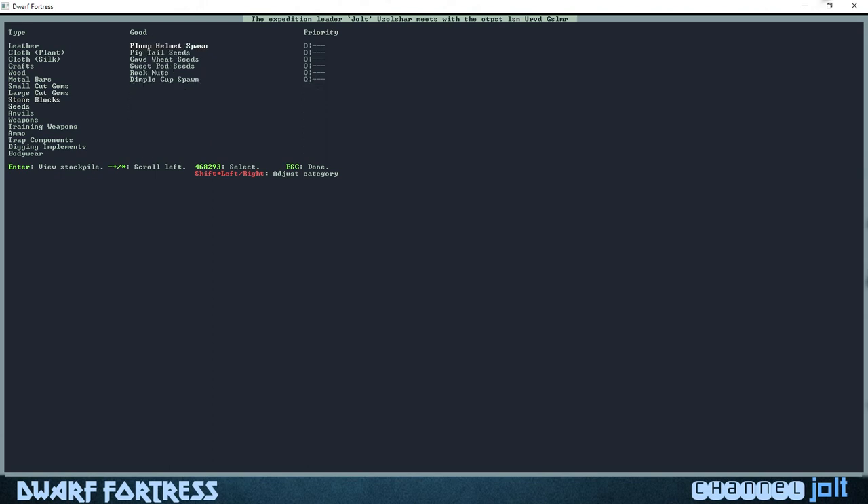We don't really want any gems. Seeds are okay — put a little emphasis on those. I usually like trading for food because once I get a good chef in there I love trading for cheeses and meat and fish. Let's head down to the cheeses. Let's go back up to cloth — I usually trade for cloth because I don't get a cloth industry up and running. Let's go pigtail cloth.